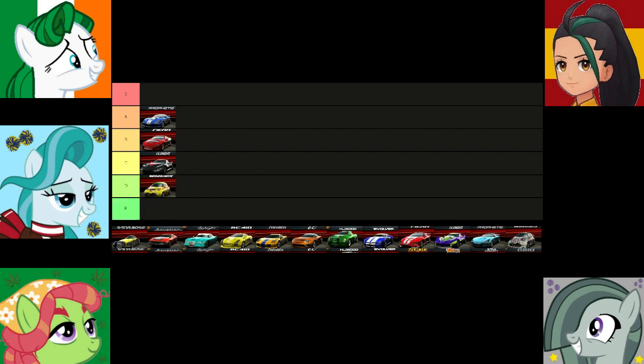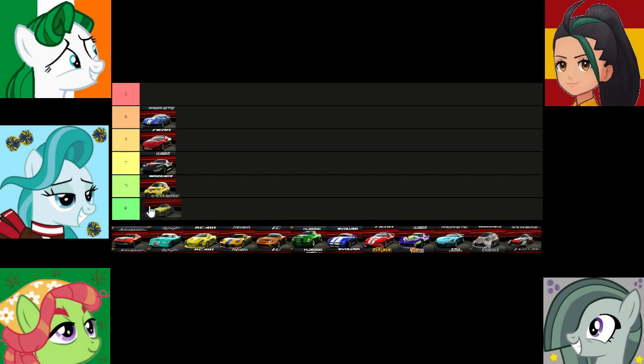Unfortunately it doesn't get any better from here. The Tarazi Starnose is really disappointing — same stats as the Wild Gang, but doesn't have fast speed buildup when slipstreaming. Not to mention it's long, so it can't squeeze through tight gaps quite as well as the Wild Gang does. I have to agree — there's just nothing going for this car at all. Pretty trash. Looks like we have our first F-tier.